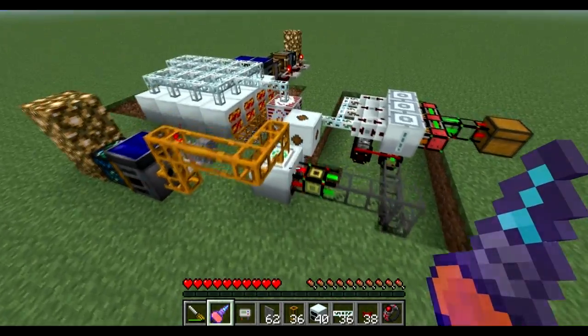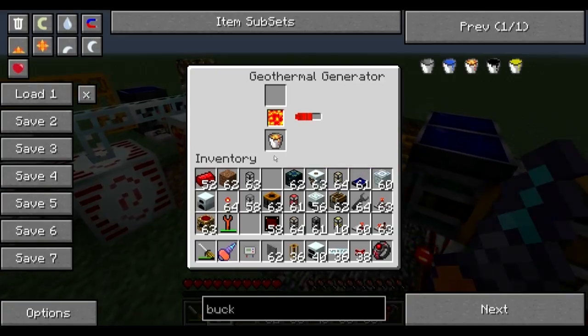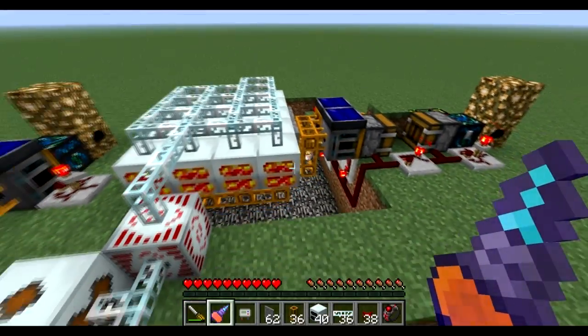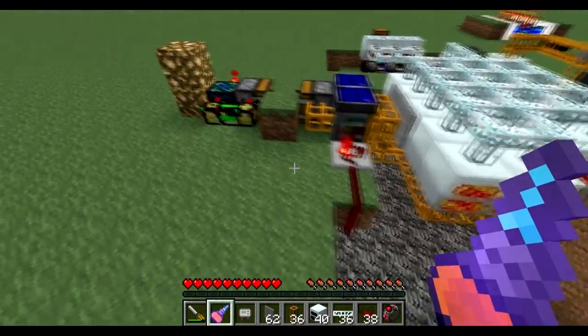Let me show you how this factory works. This is my basic module for infinite thermal energy using lava buckets. I won't go over this setup — there is another tutorial for this you can go and check. However, there are a few changes made to this module.